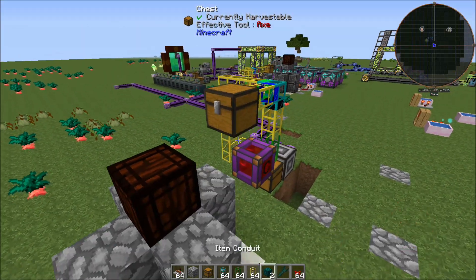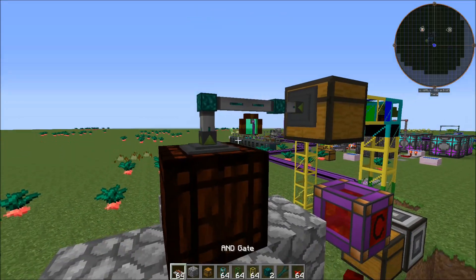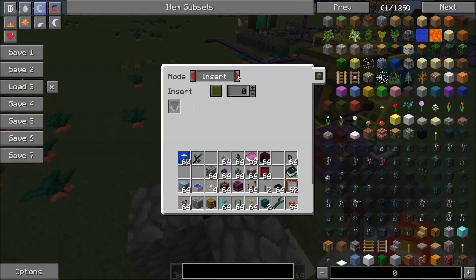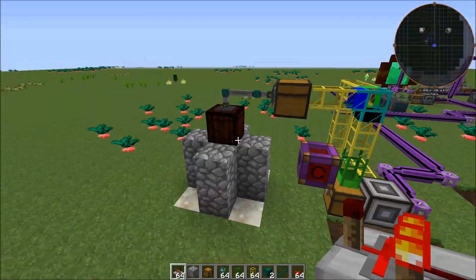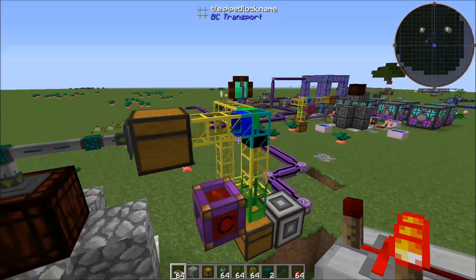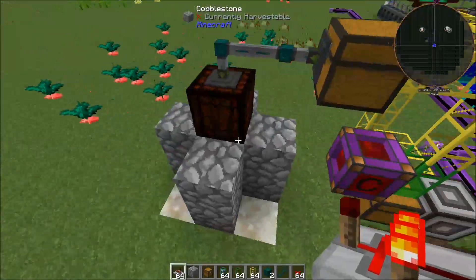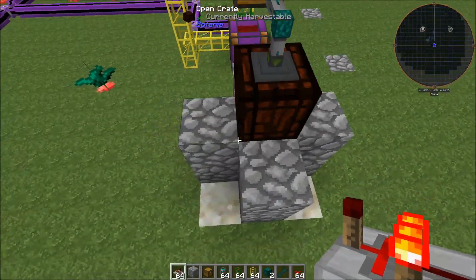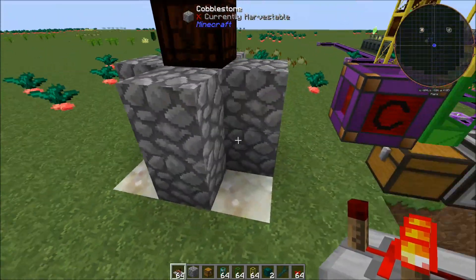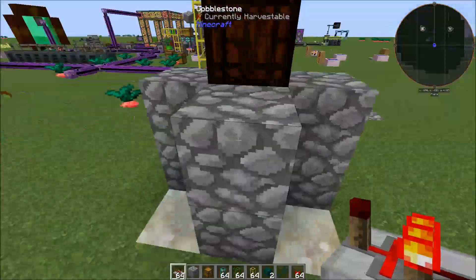We'll connect this buffer chest to the open crate with item conduits and tell it to extract with a signal and insert. The reason you want to make this intelligent is because if you were to just order 10 Terra Steel and it dumps 10 Mana Pearls, 10 Mana Diamonds, and 10 Mana Steel onto the plate, it will not run — it will not run if it has any more than one set of the Mana items on there at a time.